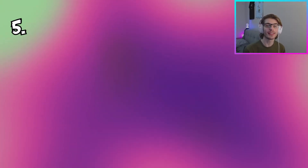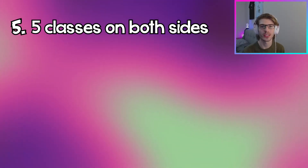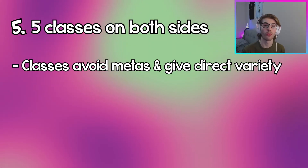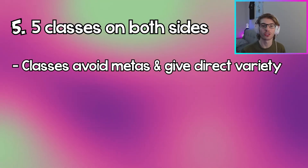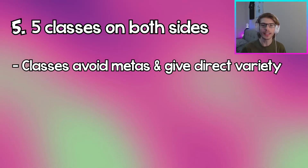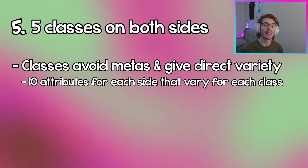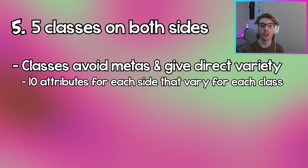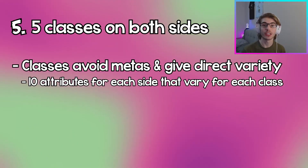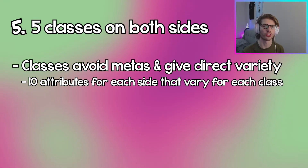Finally, the fifth thing that I think this game does better than DBD is that there are five classes for both sides. Having classes instead of perks like in DBD will avoid having metas, and there's always going to be direct variety where each class is completely different from the others. Each side has 10 attributes and each class is better or worse at each attribute.